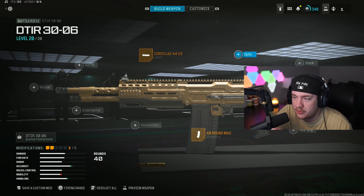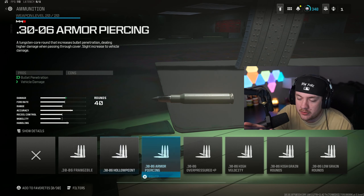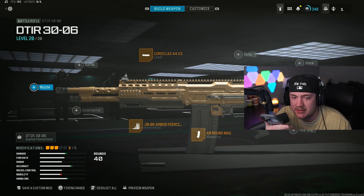Hey Siri, pick a number 1 to 7. That would be 6. We got ammunition type. Hey Siri, pick a number 1 to 8. It's 3. We got armor-piercing rounds.